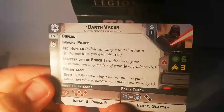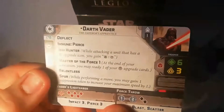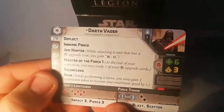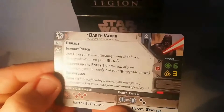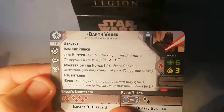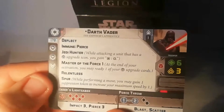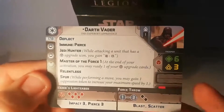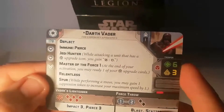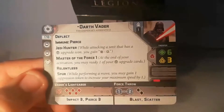He's got Relentless — as a reminder, that lets you move and then do a free attack, similar to charge. He's also got the keyword Spur, which we've only seen once before on the Dewback. It's a bit odd to see it on Darth Vader, but here's how it works: whilst you perform a move, you may gain one suppression token to increase your maximum speed by one. With three suppression, I'd be prepared to take that hit to get up to speed two and get him right into combat.